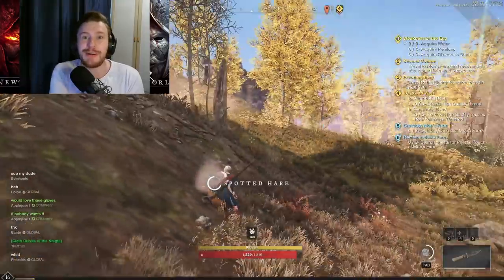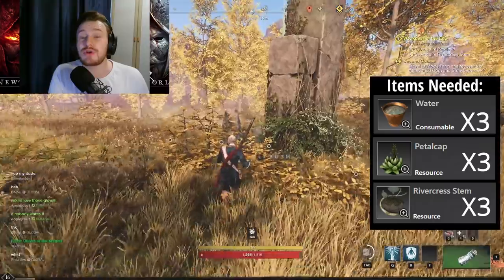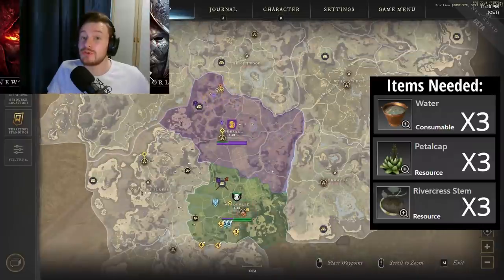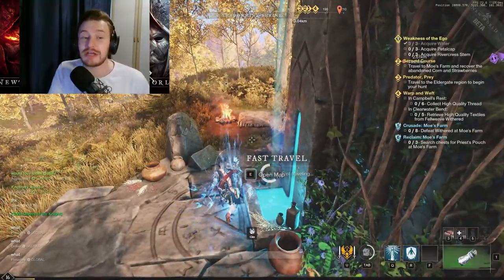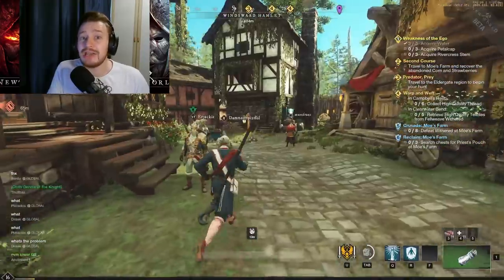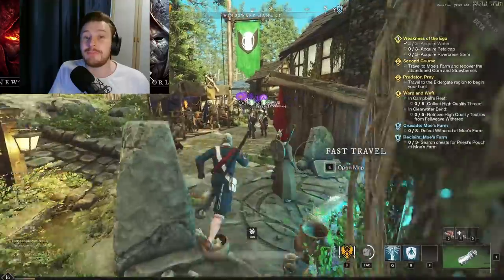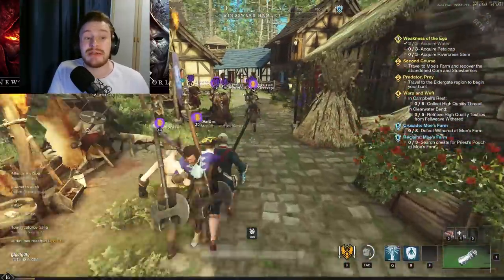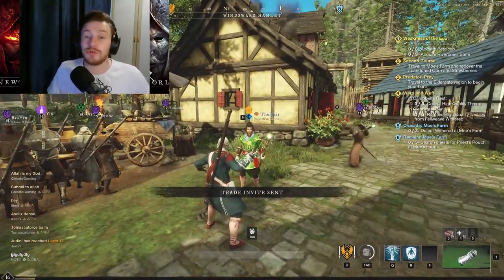The main story quest 'Weakness of Ego' will require three water, three petal cap, and three river crest stem in your inventory. Water can be obtained from wells in towns, the river in Windsward, other natural water sources, or the auction house. Petal caps are harvested from the Frondon petal cap plant found around Windsward, near the paths — a green spiky-looking plant requiring a sickle to gather. River crest stem comes from the river crest plant found next to rivers or natural water sources, and all of these can also be bought from the auction house.